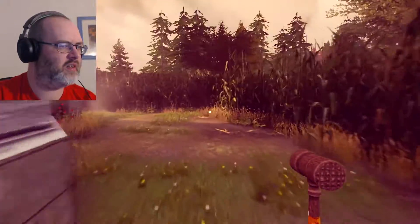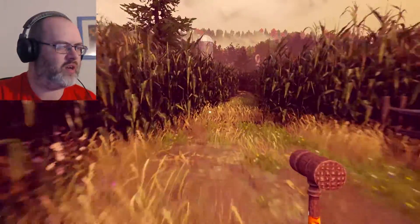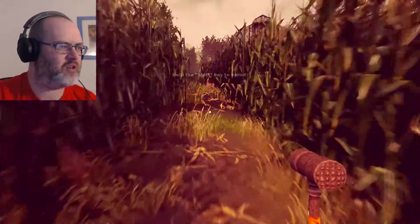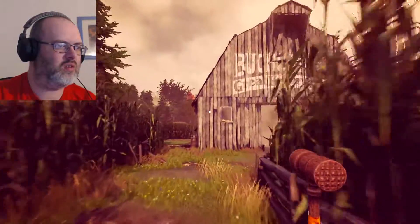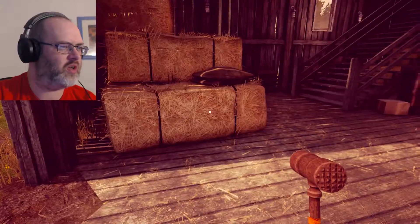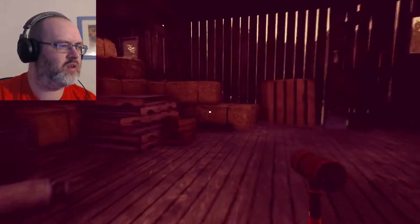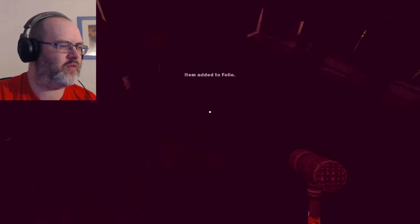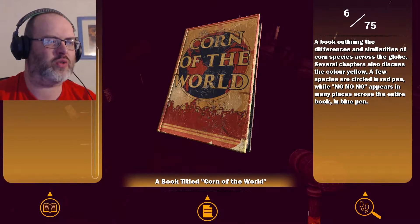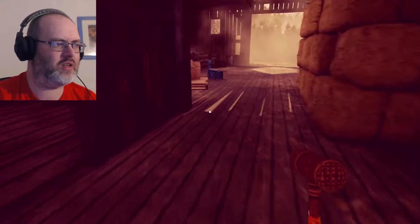There's going to be something over this way, maybe. Running with a mallet. I'm already holding the shift key to sprint, thank you very much. It's as if it doesn't know me at all. 'If you're stuck, remember to press E to examine your equipped item for clues.' A book titled Corn of the World — a book outlining the differences and similarities of corn species across the globe. Several chapters discuss the colour yellow. A few species are circled in red pen, while 'no, no, no' appears in many places in blue pen. The mystery is unravelling, boys and girls.